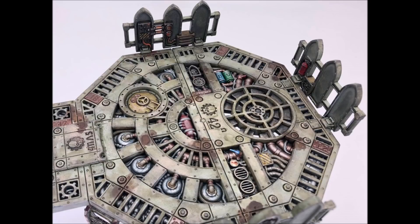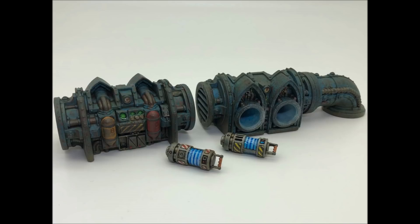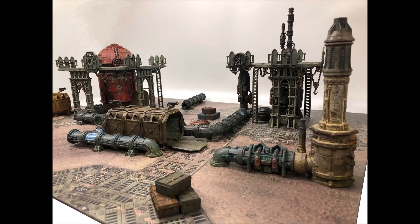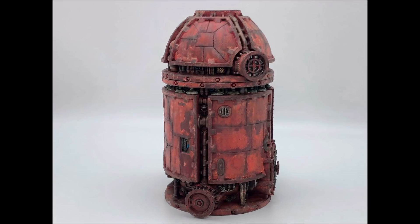I cannot tell you the number of times I've seen a Guard player sitting back, not moving any of his models out of his deployment zone, blasting away at the enemy. He's having a great time, rolling dice, the enemy is dying, it all seems to be going well — and then it gets to the end of the game and the Guard player has been absolutely smashed. This happens edition after edition, and there are very few circumstances when that tactic actually works.